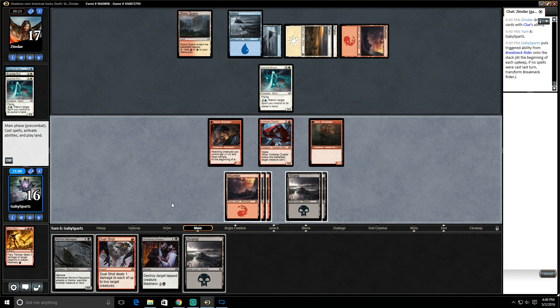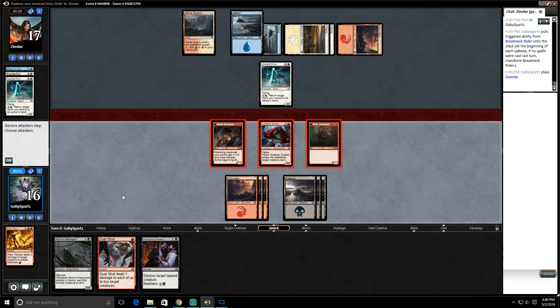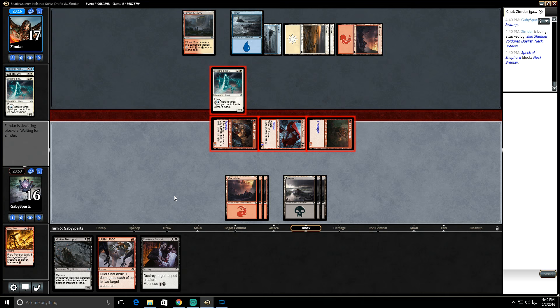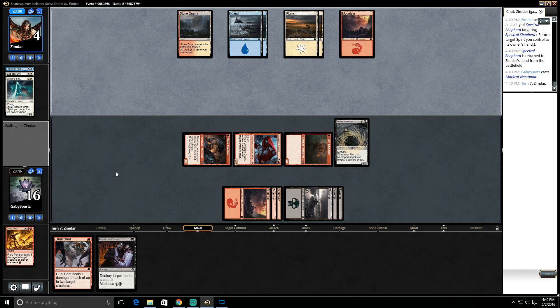We're getting close to the Necropod — we just drew the land for it. Let's attack with everybody. Our guys get trample too. They're gonna just block and bounce? That's not gonna do anything because they have trample — that doesn't work the way our opponent wants it to work. Let's play Morkrut Necropod.